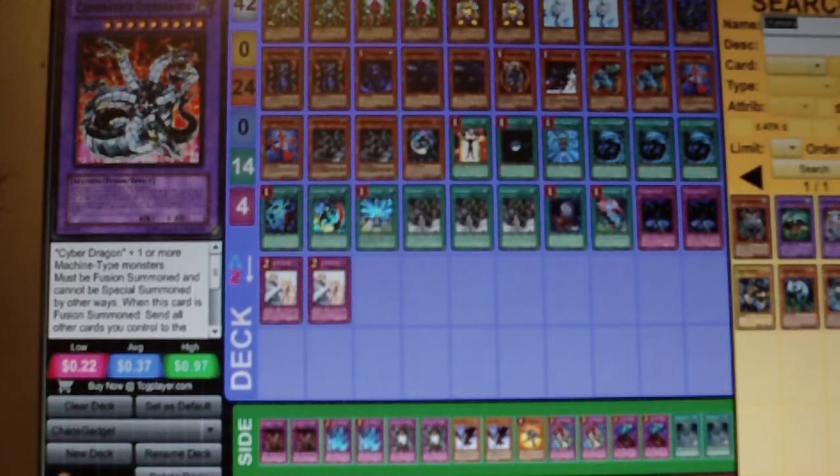With that being said, I tried to take a lot of consideration of what his wishes were — that way I could keep it Machina, Gadget, and Chaos. I think the deck could have a lot of good draws, a lot of power, and a lot of aggressiveness. Just have to test it out and see what you think. There are a lot of combos that could go off with it — just remember to be careful and learn the cards.